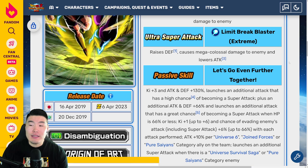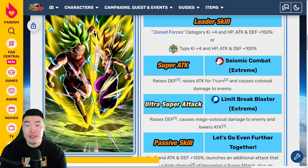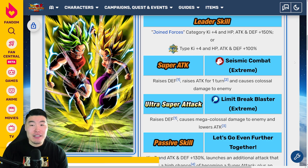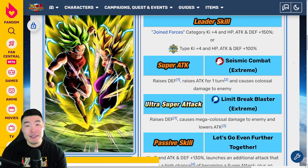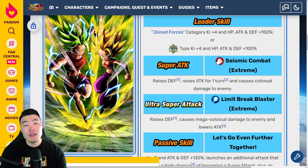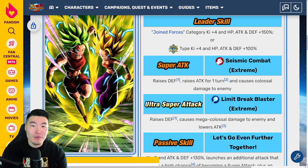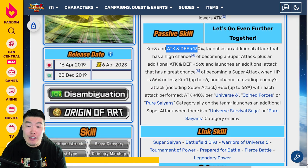Kale and Caulifla were already still pretty good without the Extreme Z Awakening. They weren't like some of the older LRs that very badly needed EZAs to even be usable or relevant in the current meta. I would say Kale and Caulifla, even without the EZA, were still pretty relevant units. So with that in mind, they didn't have to give them a crazy boost to make them even more relevant in today's meta.